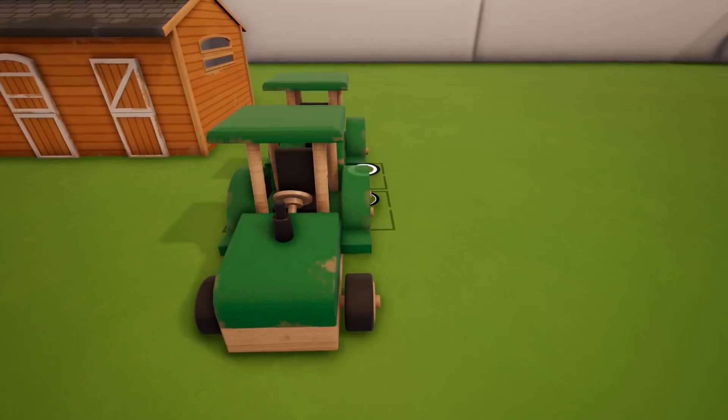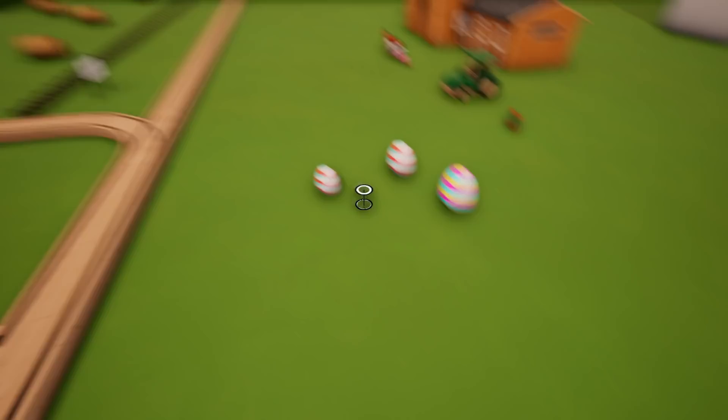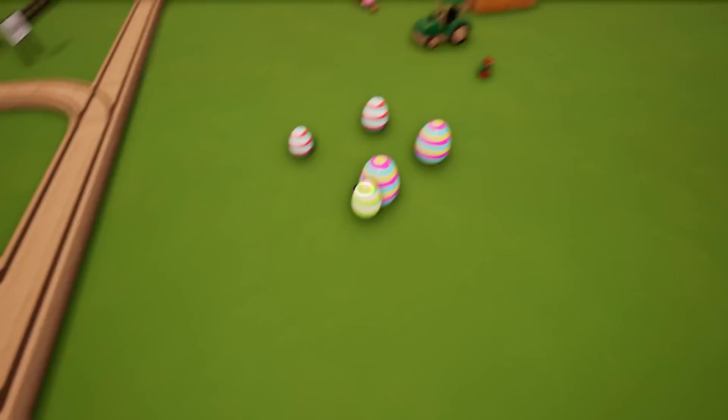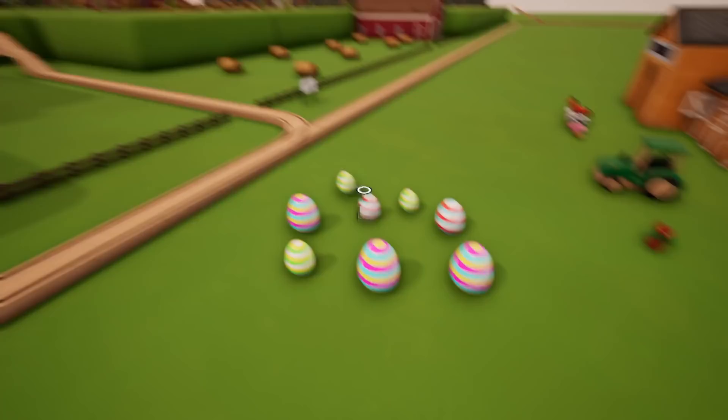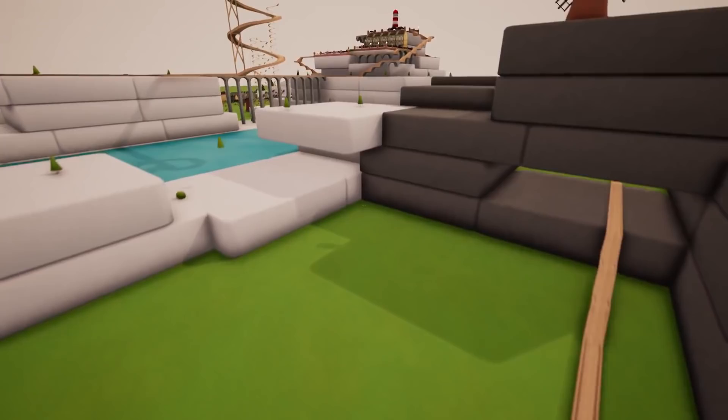We've got a flower here. And of course, Easter is coming up this week — I hope you guys have a great Easter. We have Easter eggs, so we can go on a little Easter egg hunt. That's kind of cool, we might actually set that up. I really like the colors on that — just a nice little touch. We'll set up a little Easter field for the weekend.